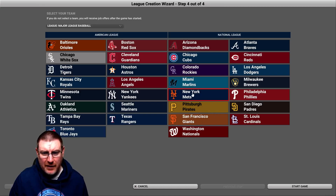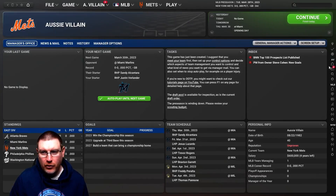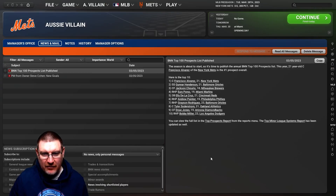You can choose the team you want. I'm a Mets fan so I'll choose the Mets. This is the screen that will load up for you. You'll get messages welcoming you to the team, the top 100 prospects list, and then you're sort of left on your own to explore. Also be aware — you don't get spring training in the first season, you just have to deal with that.